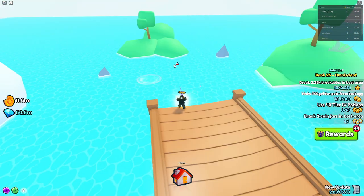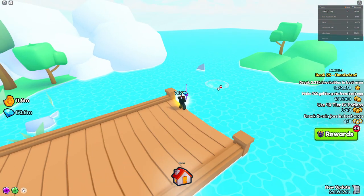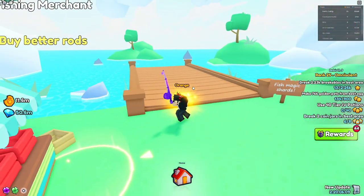There are deep pools with bubbles in this area — if you actually fish inside of these bubbles, you can potentially get a Huge Whale Shark, which is even better than a Huge Poseidon Corgi. So make sure to try and get that one instead.